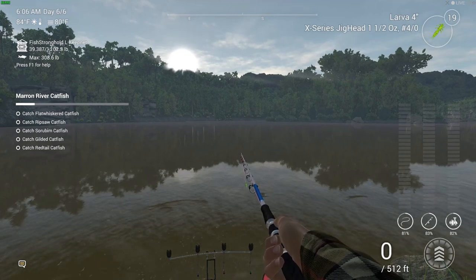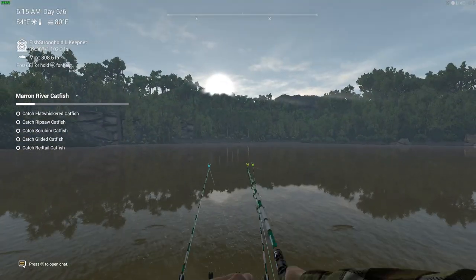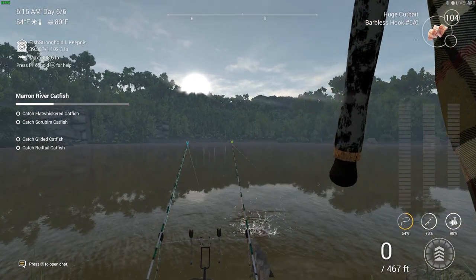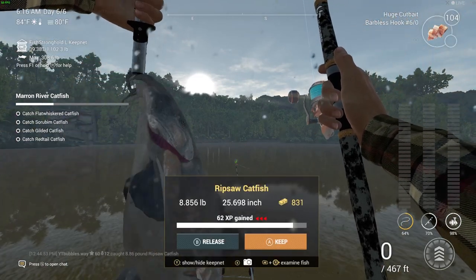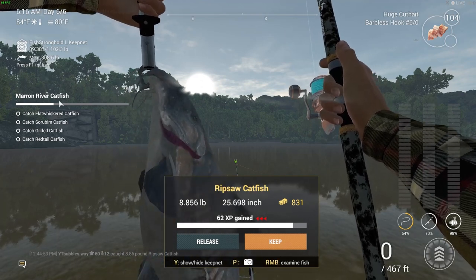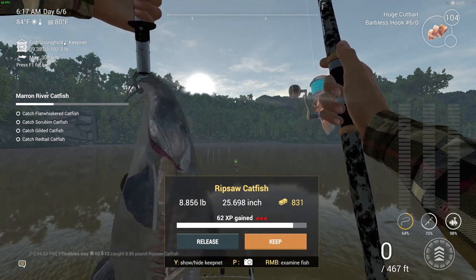I'm going to cast out and get our first fish on. You don't have to cast out too far — you can cast around 100-something feet, or even anywhere between 30 and 60 feet. You can catch these pretty close; they're pretty easy to catch. Starting off with the Ripsaw Catfish — remember this is the Maroon River Catfish mission.